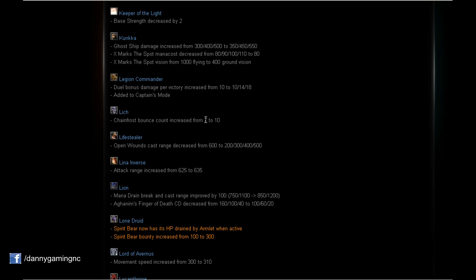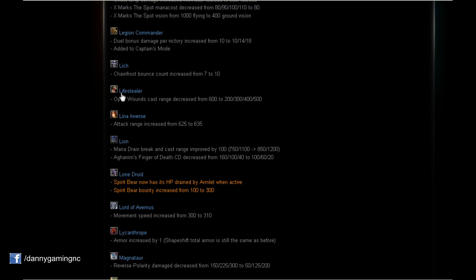Lich: Chain Frost bounce count increased from 7 to 10. Now we have 3 more jumps from Lich's ultimate. That is a huge buff — very very nice.